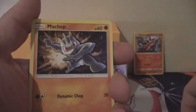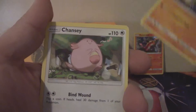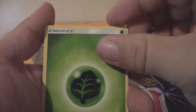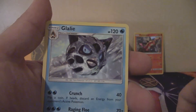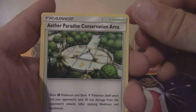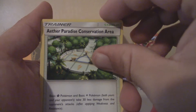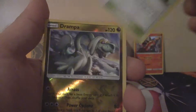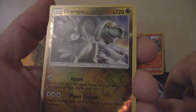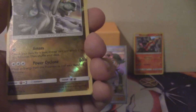We got an Alolan Sandshrew, Machop, Chansey, Snorunt, Pancham, Leaf Energy, Glalie, Graveler, Aether Paradise Conservation Area. And a Reverse Holo Rare Drampa — that is cool. Reverse Holo Rare, I'm happy with that as well.